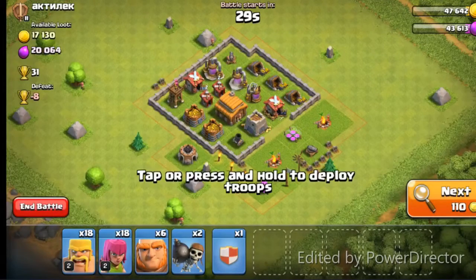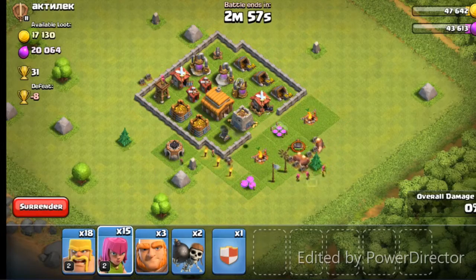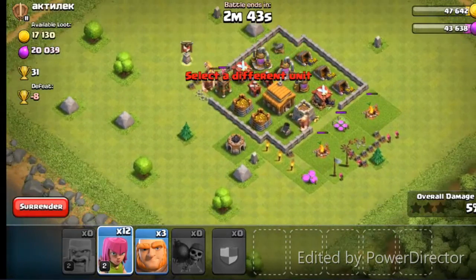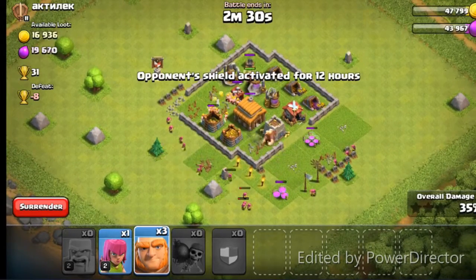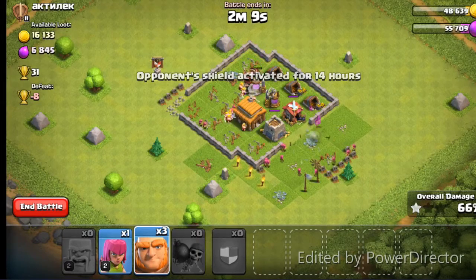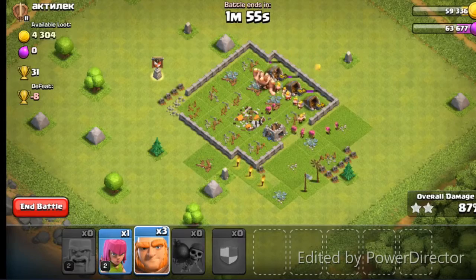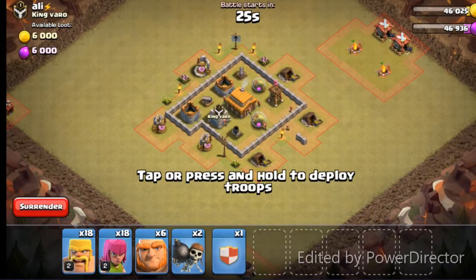So we have another attack from FFGDad, after this Ectoneck. Same thing — that was a low level town hall. Of course, I am a Town Hall 9 now. We got the Giant, Barbarian, and Archer — Giant Barch. I think that's what it's called. And we got a couple wall breakers to get in there. All our videos are recorded previously from the live stream, then I chop them up and bring them here and show you guys — sometimes my best, sometimes my worst. But it's always our clan. We're cleaning these up and got another three star.